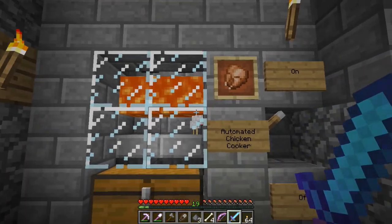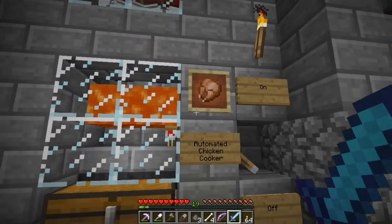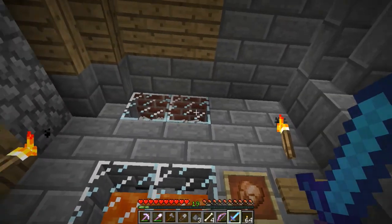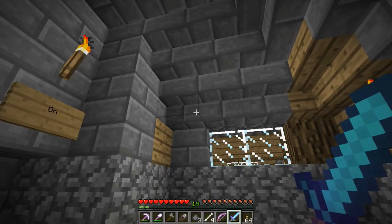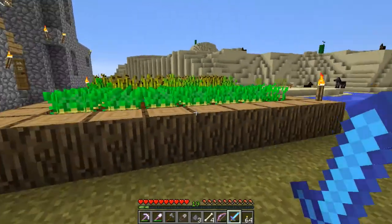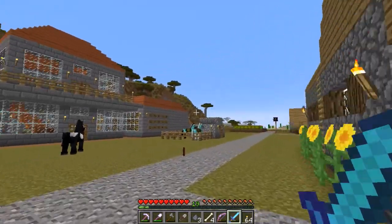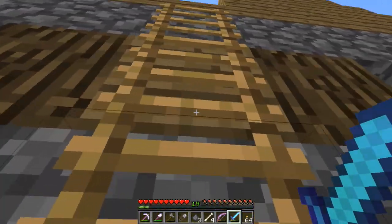You hear that clicking? That means I'm out of eggs, so I'll turn that off. One of the updates with lava is that the burn radius is a little bit farther, so after I built my automated chicken cooker, my house caught on fire. I was rapidly trying to put it out, and I replaced the burned areas with stone — it's kind of a patchwork at the moment, but I will probably replace all of it.